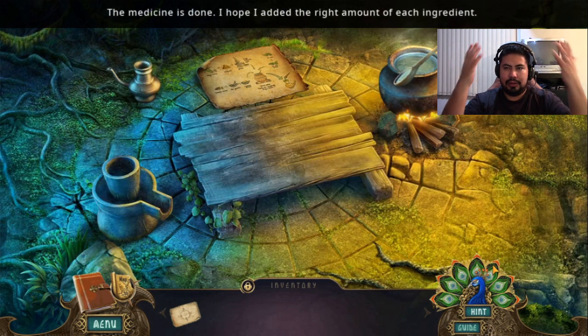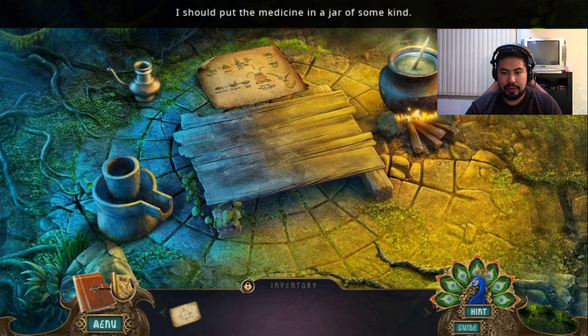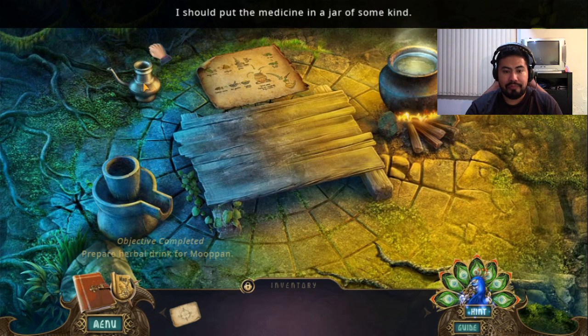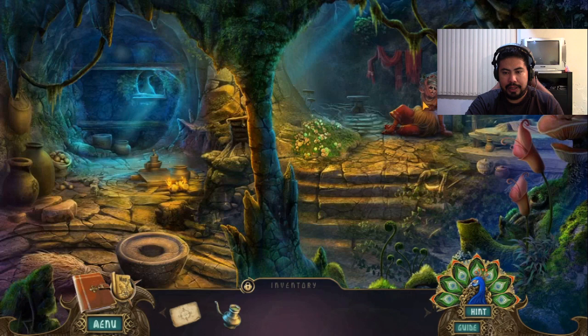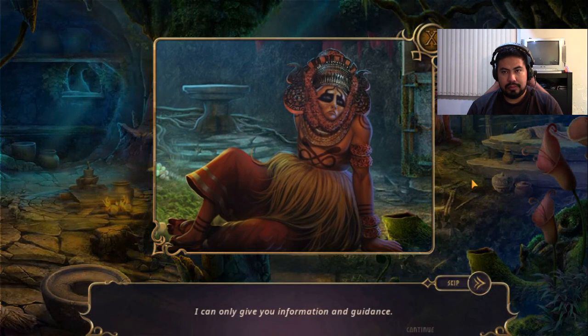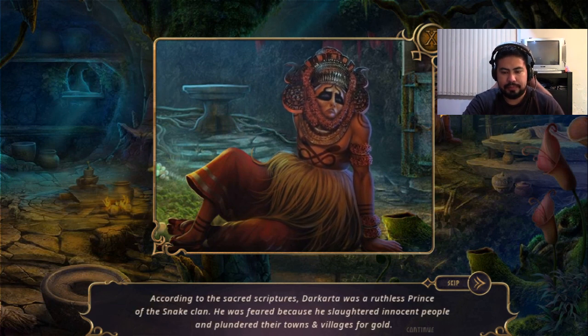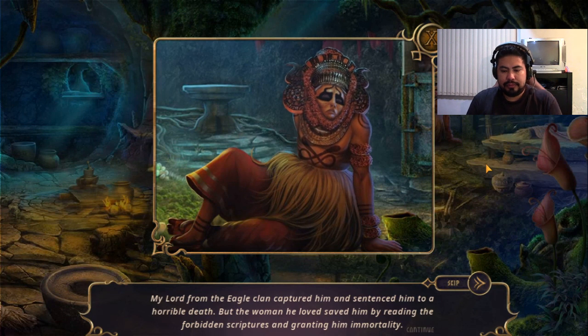The medicine is done! I hope I added the right amount of each ingredient. Let's take that and go back and give it to him. That's smaller than I thought. 'I can only give you information and guidance.' I'll accept that. That's what you do — that's all you need. Holy crap — when she cast the spell, she was cursed forever. Maybe I don't want to get that. He wants to use your daughter's soul to create an elixir of life — he wants to resurrect the woman he loved.